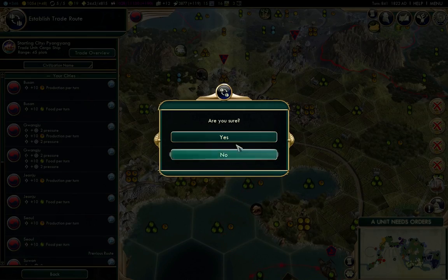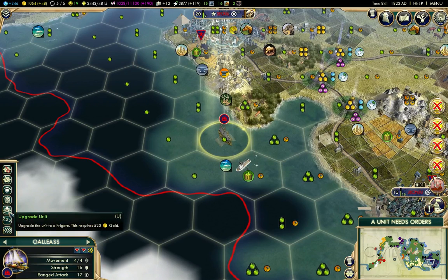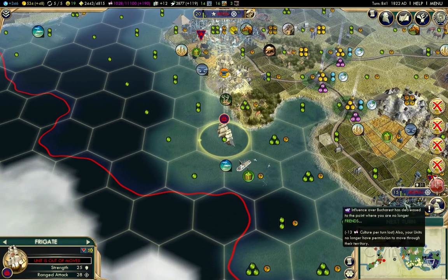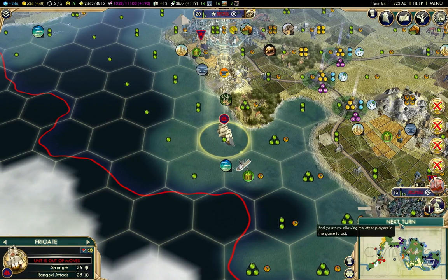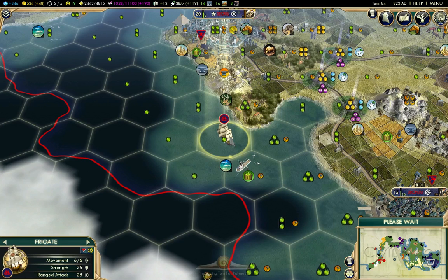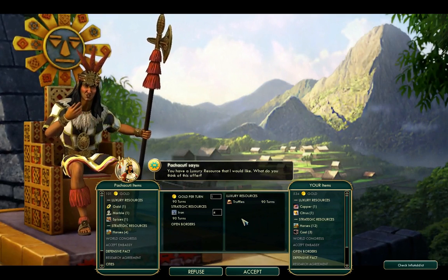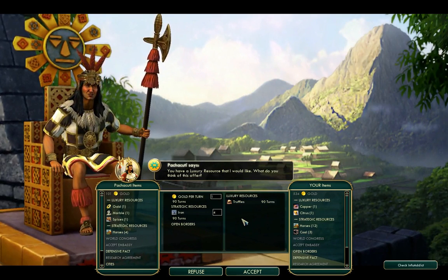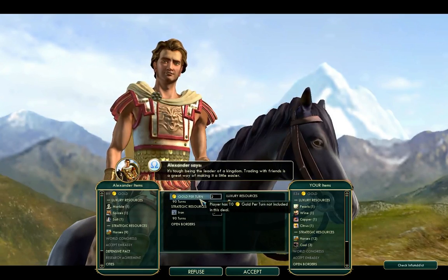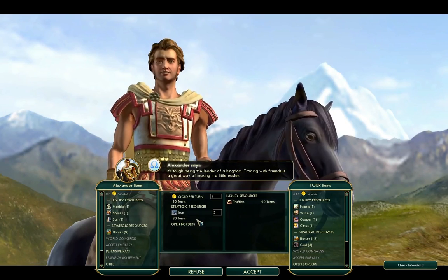I can upgrade my ships. I think it's a good idea to do that, but I can only do one at a time due to the cost. He's offering iron — no, I don't actually need iron. I'm far more interested in gold, and one gold really isn't enough. Two gold? No.